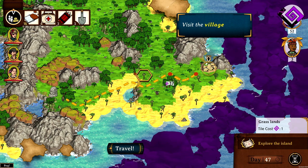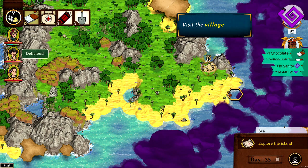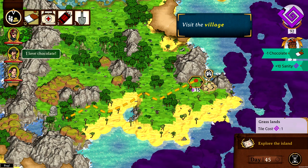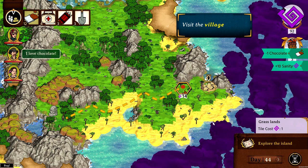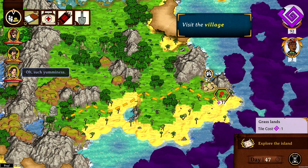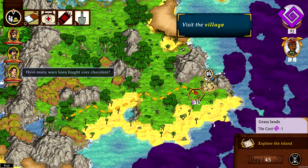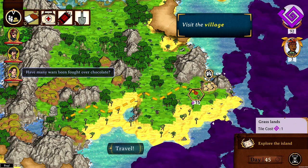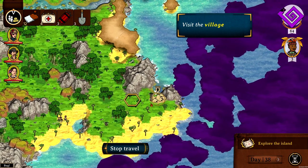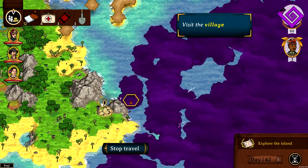I placed my offering at the base of the statue. A wave of peace washed over me and I knew that my sacrifice had been worth the cost. Now let's visit the village, but first I'm going to eat some chocolate — chocolate, chocolate, chocolate. You can already plan your next move here. Have many wars been fought over chocolate? I think there probably have been wars over chocolate, most likely in the colonial times.